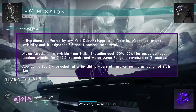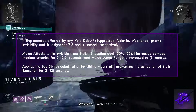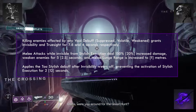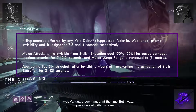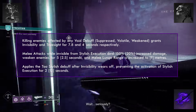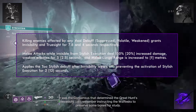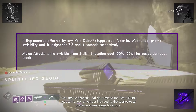Finally, let's talk about Stylish Executioner. Killing enemies affected by any Void debuff — suppress, volatile, or weaken — grants Invisibility and Truesight for 7.8 seconds and 4 seconds respectively. Melee attacks while invisible from Stylish Executioner deal 150% increased damage, weaken enemies for 5 seconds, and the melee lunge range is also increased. It applies the Stylish debuff after Invisibility wears off, preventing the re-activation of Stylish Executioner for 2 seconds.